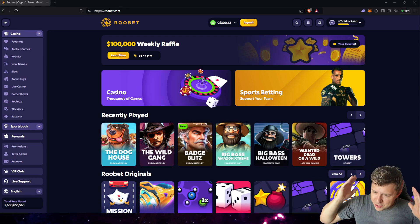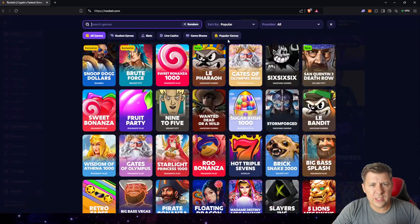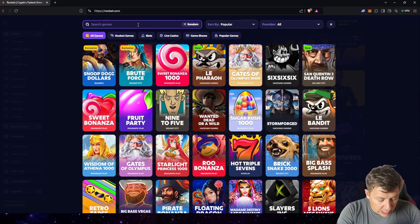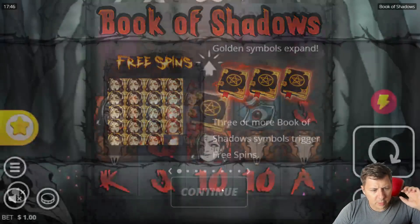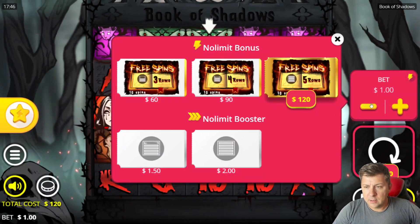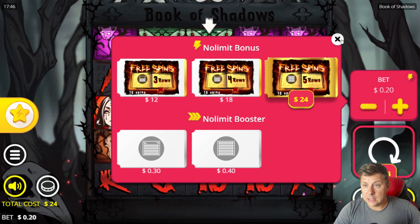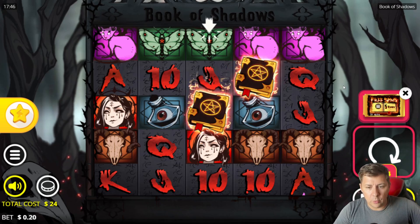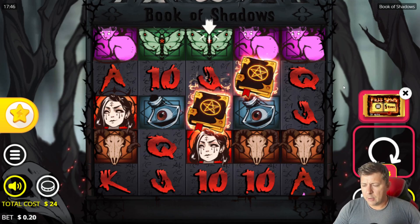Hello everybody and welcome back to another video on the channel. We are continuing with the 20-to-1 series, and this time we're going for our very first No Limits City slot known as Book of Shadows. This is a game I have never really played before. I was testing it out a little bit before we recorded to make sure I could do the bonus buys, because this is what happens when you actually do research on the slots you want. I figured it'd be a little better to come out prepped.